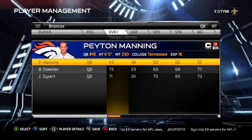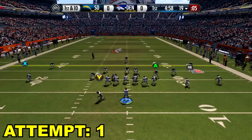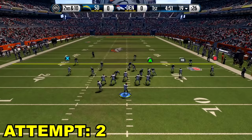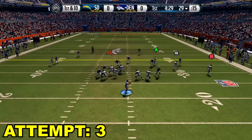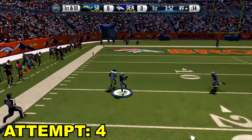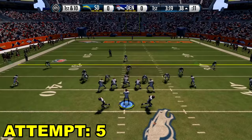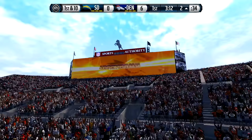Madden 2015. Peyton Manning is down to a 93 overall. His throw power is down to 84 — he's super old, he's got a noodle arm now — and he's got 93 accuracy. We also got Emmanuel Sanders on the team now. Can Demarius Thomas get it on the first play? With 84 throw power, it's just not going to happen. Emmanuel Sanders on the sideline for a first down. Emmanuel Sanders in the slot — big catch cross midfield. We tried a play action — noodle arm Manning can't get it quite out far enough. We got the ball back after a turnover. Caldwell over the middle — he's in there! Touchdown. The old Peyton Manning getting it done.